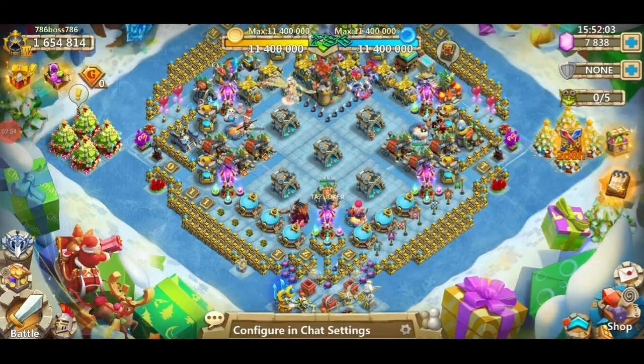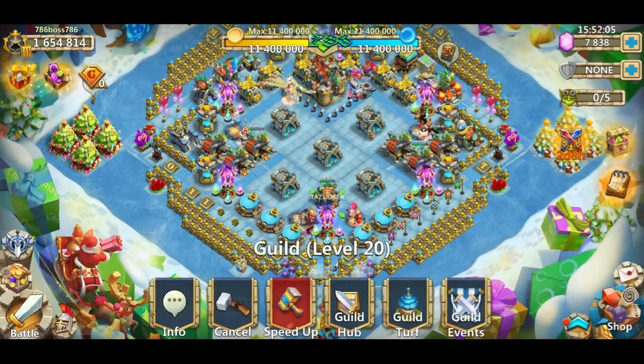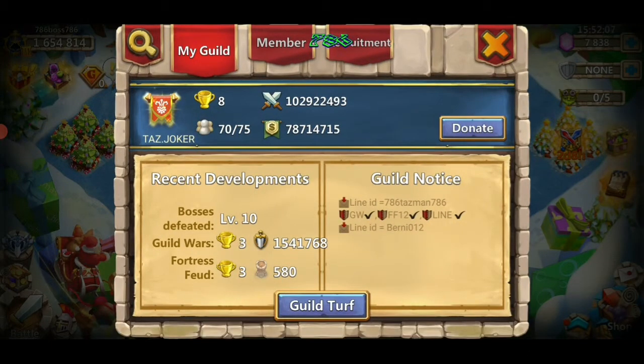Before I carry on, Guild Domain is Taz.Joker. We're ranked eighth on the Android US Western servers. We've got five spots available at the moment. If you'd like to join us, please send a PM to me online — 786TASMAN786 or Bernie012. So that's Taz.Joker.